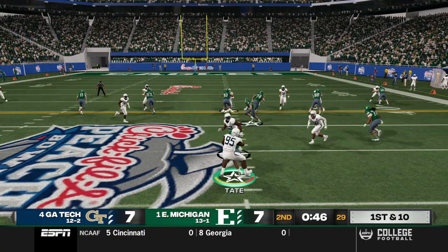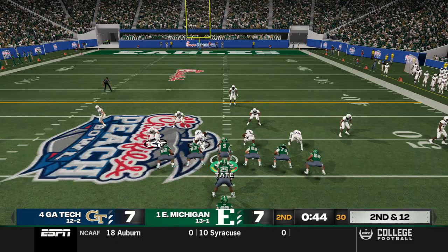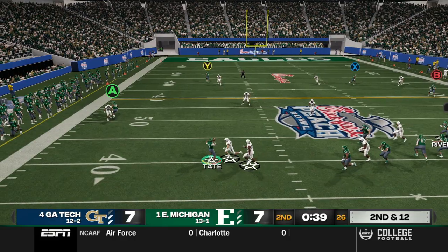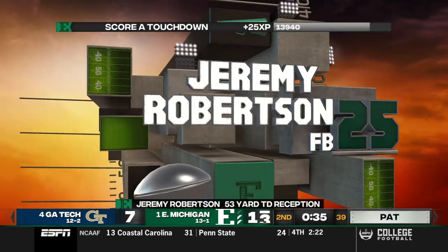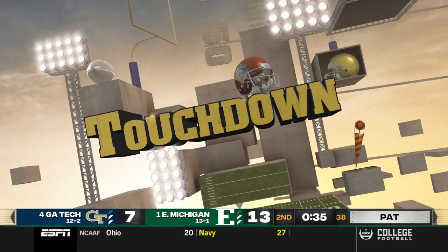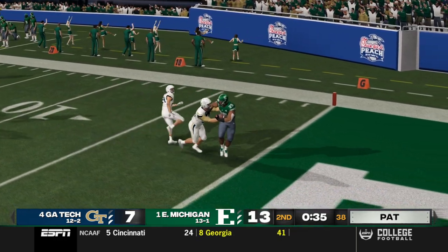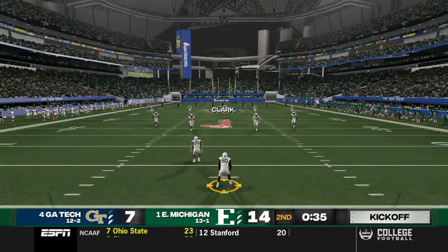Looking at an out route, feeling pressure — Fontenot is wide open and stays in bounds, but I try to do a little too much. It feels like they're bringing pressure — Chris Rucker comes down with it and gets to midfield. On second and twelve with 44 seconds, play action — I get out of the pocket. Robertson the fullback comes down with it in the end zone — Jeremy Robertson, the least likely person to be streaking downfield wide open, but great hands to come down with it. We take the lead with 35 seconds left in the half.